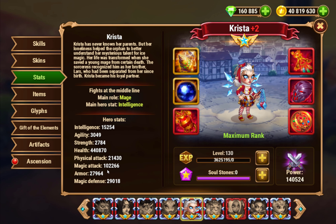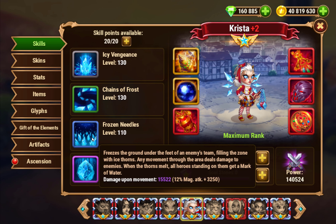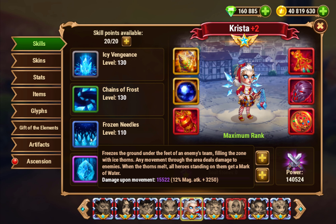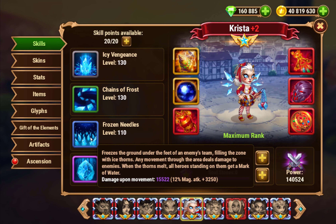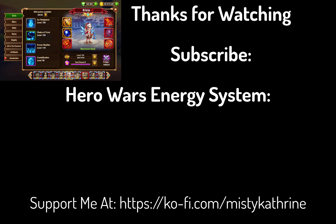All those Ice Shard attacks — that'd be another 10k Magic Attack, so it'll do that much more for Frozen Needles and stuff. It'll probably do about another thousand damage each needle with the new skin, and over a thousand damage each needle can add up really quickly. So yeah, very good. Anyway, to know more about the energy system, I recommend you watch the link below. See you in the next episode.